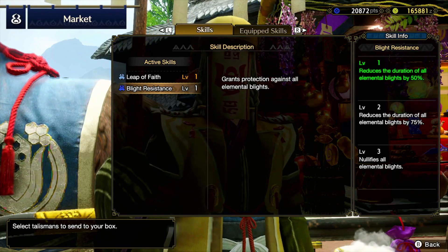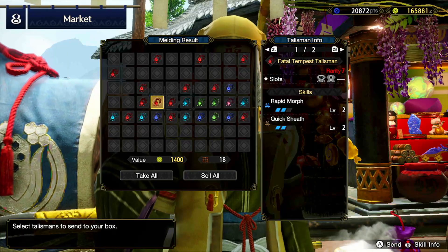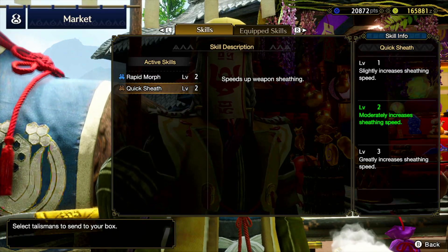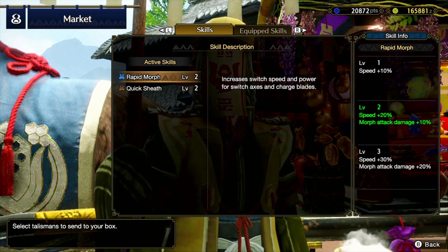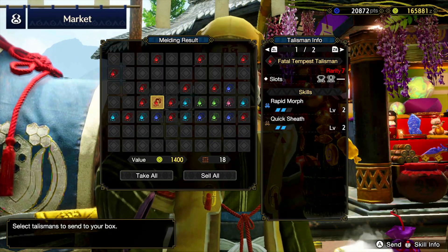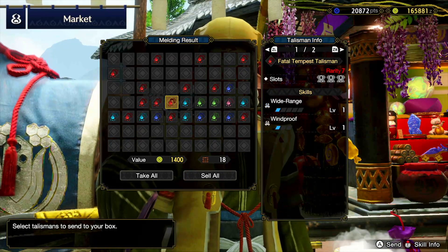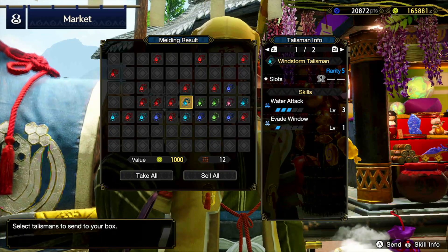Blight resistance — that depends a lot. Rapid morph and quick sheath — that's an interesting combo. It's a bit of an interesting combo, but useful if you do want to use items as well. Three and a two — this is not so great. Three ones: wide range, windproof — not useful. Water attack, evade window.